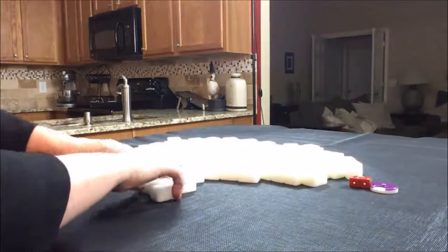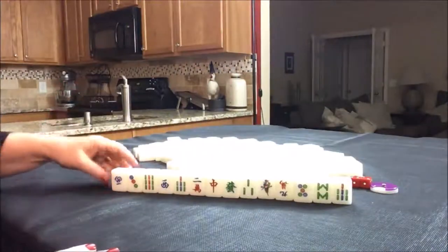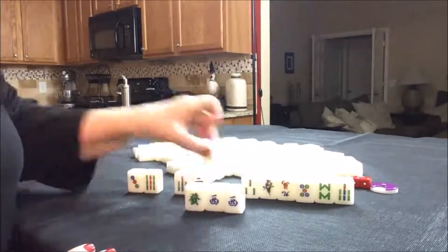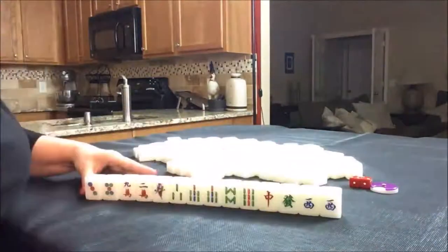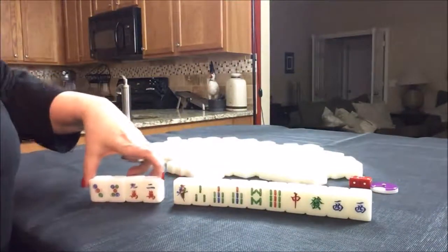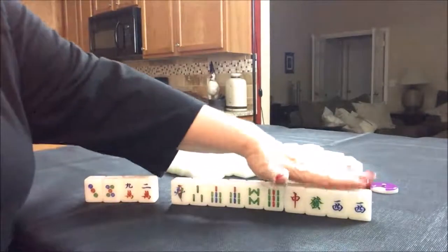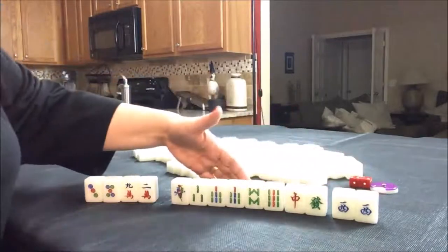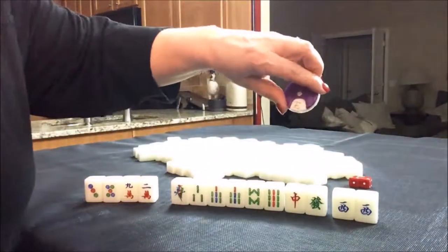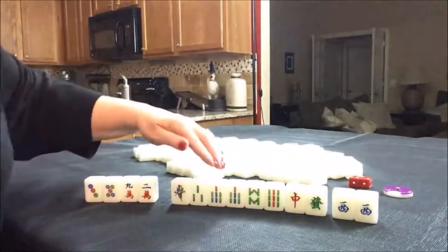For the dealer, we get 14 tiles. We'll say that we need a three fawn minimum. This is a really nice start for a Half Flush. Half Flush is one suit with Winds and Dragons. We have a pair of West here. Even though that is not the Seat Wind or the Wind of the Round — Wind of the Round is East — this will still help us get to a Half Flush.